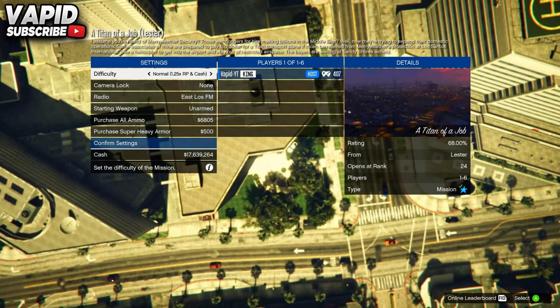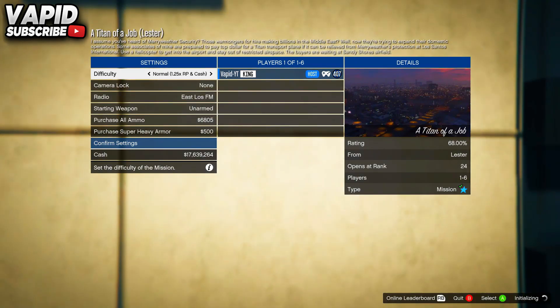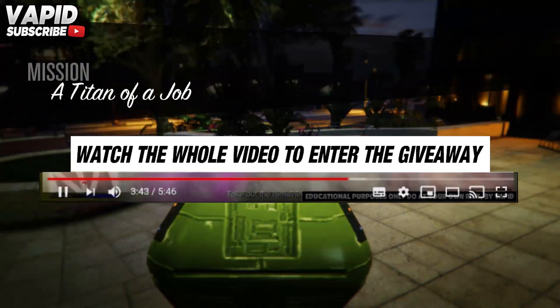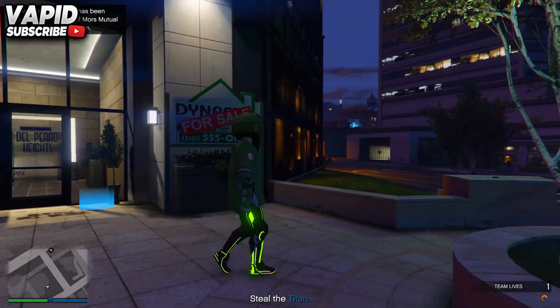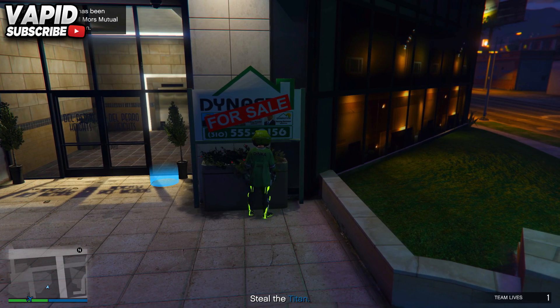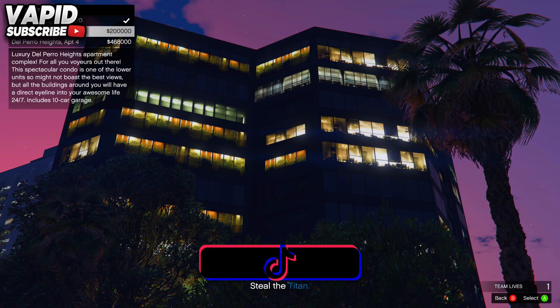Once you hit it, press pause and go to Online Jobs, Play Jobs, Rockstar Created, go down to Missions, and start up any mission. Accept all the settings and start the job. Once you get into the mission, go up to the for-sale sign for the apartment — just turn around and you'll see it right there.